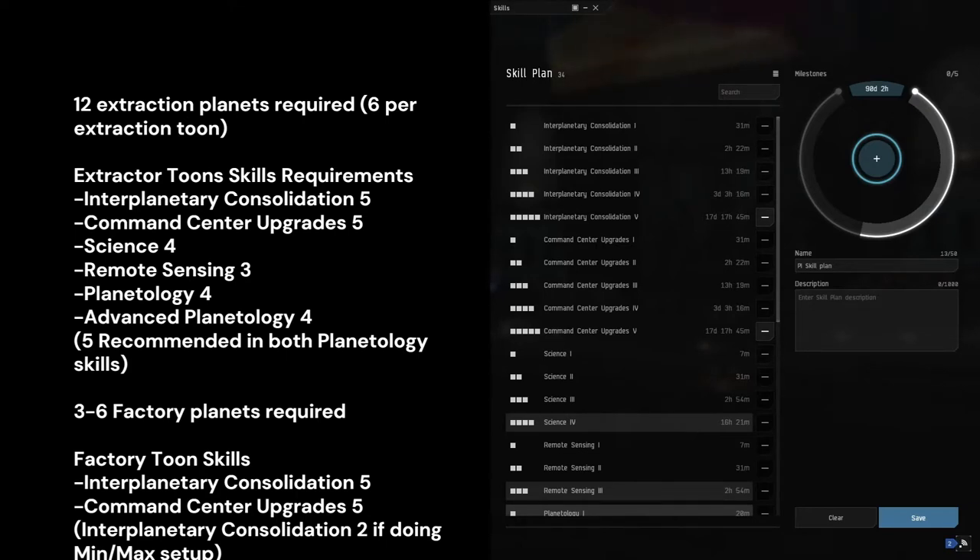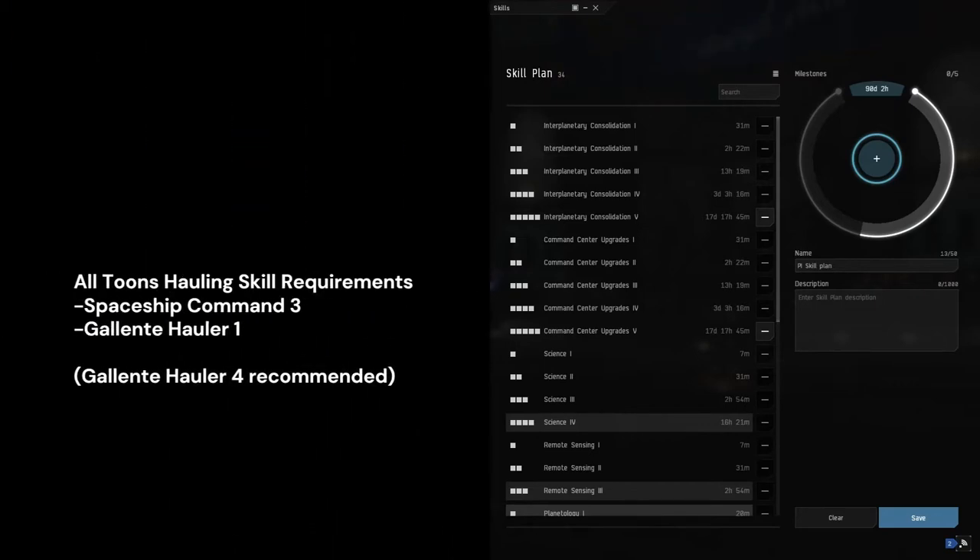For the factory toon, the only PI skills required are Interplanetary Consolidation 5 and Command Center Upgrades 5. You also need a hauler for this, and the EPISOL is strongly recommended, which requires Gallente Hauler 1 and Spaceship Command 3. It is strongly recommended you get Gallente Hauler to 4 at least to make life easier.